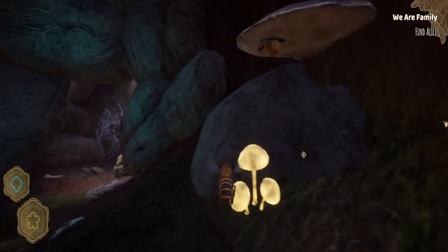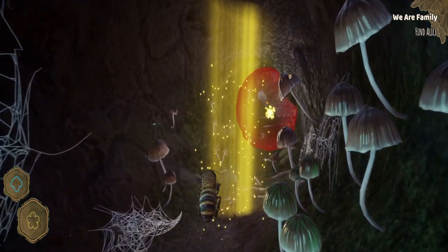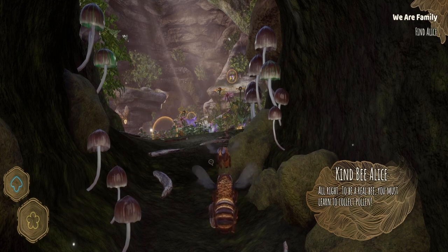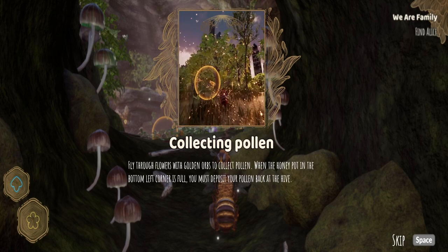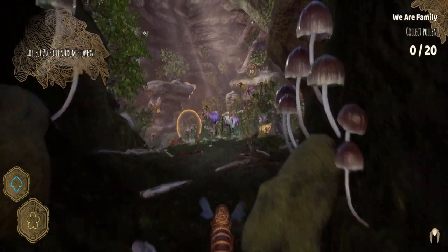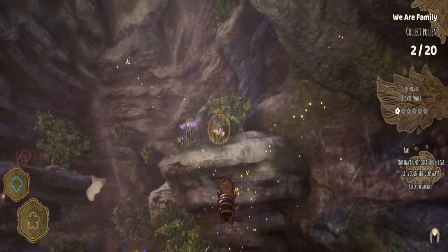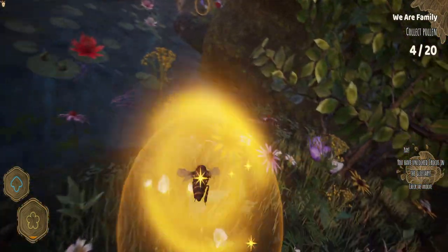Why are these all golden as well? Look at them little things. So we're looking for someone called Alice. Okay, here she is. Pollen — how do I get pollen, Alice? Fly through flowers with golden orbs to collect pollen. When the honeypot in the bottom left is full, you must deposit it. Okay, so basically flying through hoops — TLDR, fly through hoops. There's plenty down here. I've got to go through 20 of these apparently.